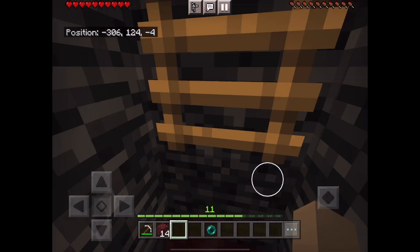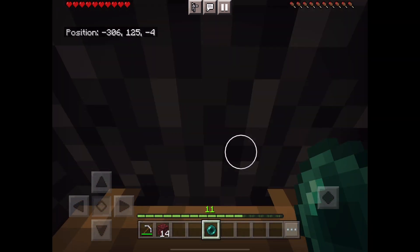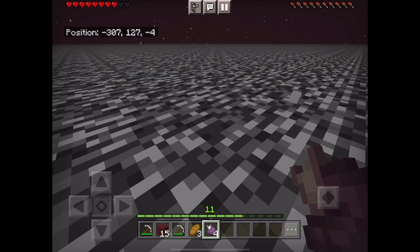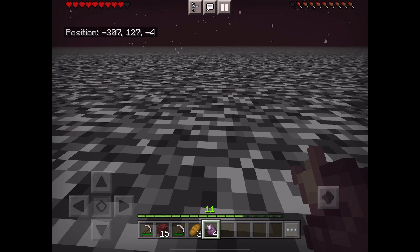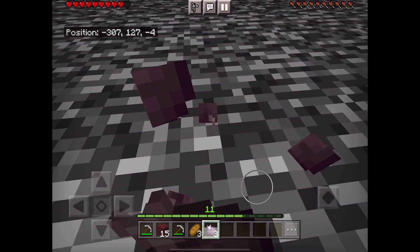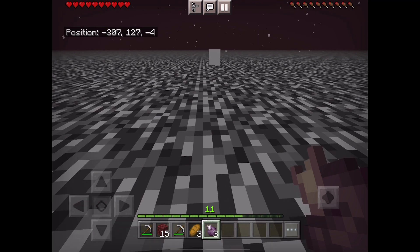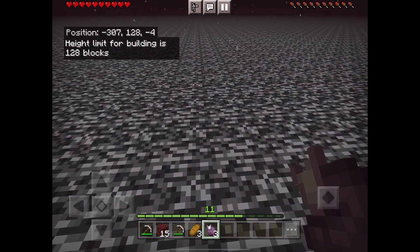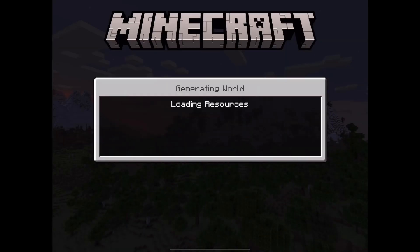Try again. Alright, here we are again — we're going to make sure we throw that ender pearl straight up so we end up on this block right above us, not the block over there. We did it again — we ended up one block off, at minus 307. I brought some chorus fruit this time, maybe that will help. Nope, chorus fruit doesn't do anything, at least not when we're trapped in a block.